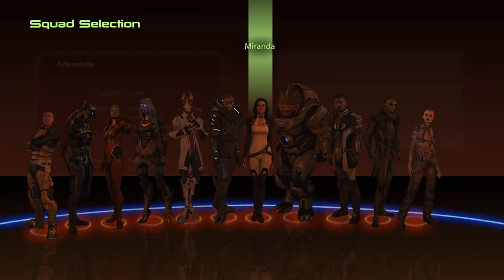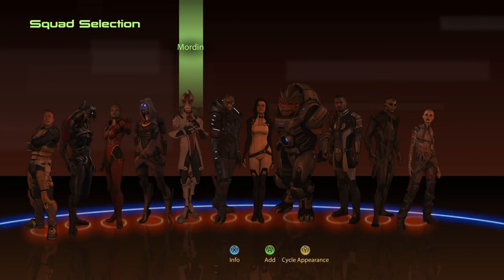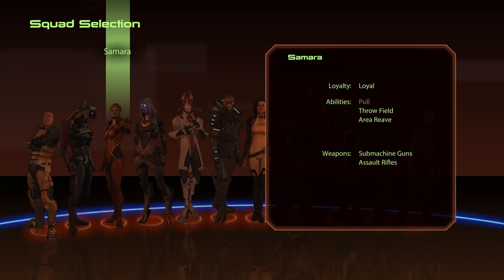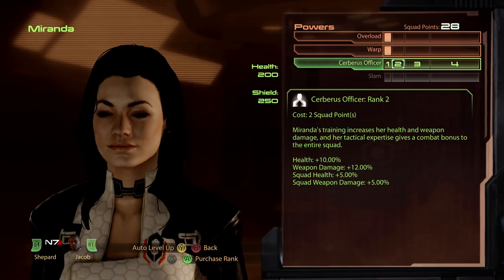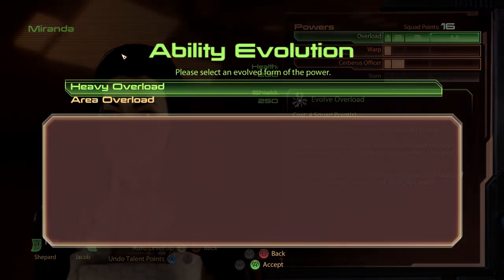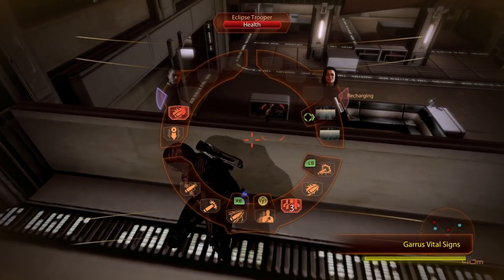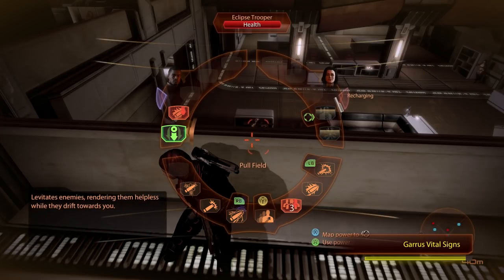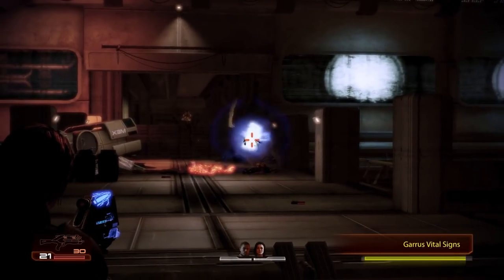Mass Effect 2 massively expands the roster, giving you 13 possible squad mates, though three are DLC content — a huge increase over ME1's five. Squad mates in ME2 are more streamlined: each has only two base powers and one loyalty power that unlocks upon completing their loyalty mission. One of these powers can be mapped to a shortcut prompt, usually left or right on the d-pad, allowing you to activate the ability without pausing the action, making combat more fluid and action-focused.